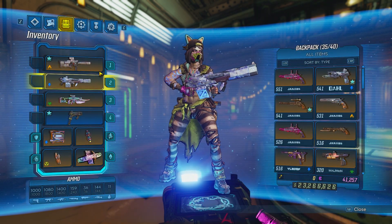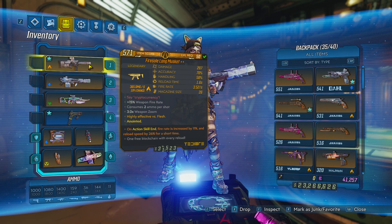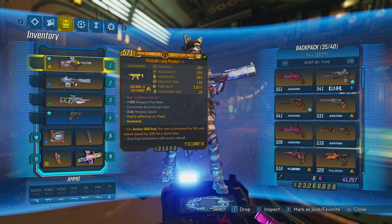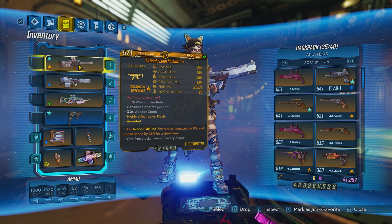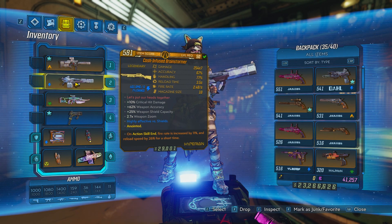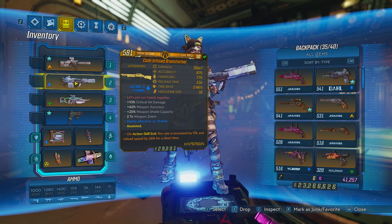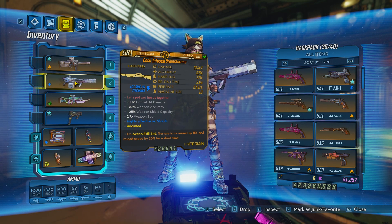For the weapons, I like to take Incendiary, Shock, and Corrosive weapons. For my Incendiary weapon, I like to take a Long Musket. This weapon is very good up close — it is a Flamethrower with Destroyed Splash. For my second weapon, I like to take a Brainstormer. Whenever you shoot an enemy, it creates a lightning effect that affects other enemies, doing more damage over time.